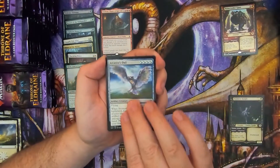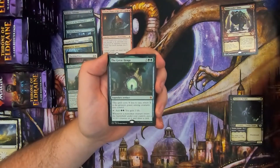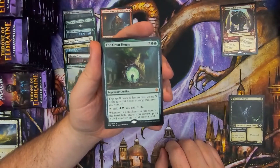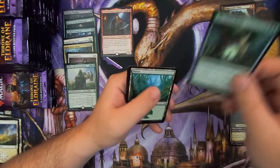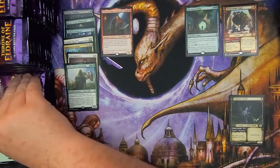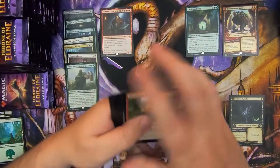Covetous Urge, Arcanist Owl, Bell of the Brawl, and the Great Henge is our first mythic — a heavy-hitting henge, as it were. The heavy-hitting henge. That's my alliteration for today. You're welcome, everyone.